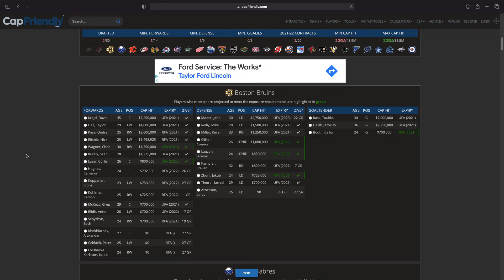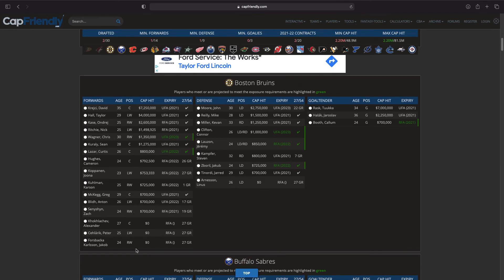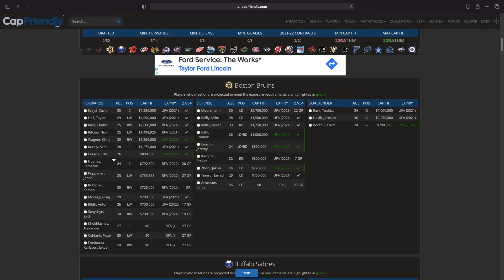Moving on to Boston — very interesting. Tuukka Rask is unprotected, of course, but he expires this year. Kevin Miller is actually retired. No one here is really under contract. It would be interesting taking someone like Jacob Forsbacka Karlsson or Zachary Senyshyn — give them some actual ice time since they just won't get it in Boston. Connor Clifton is a pretty solid defenseman, Jakub Zboril isn't bad, Jeremy Lauzon isn't bad either.